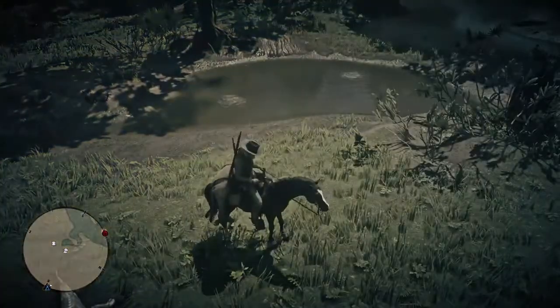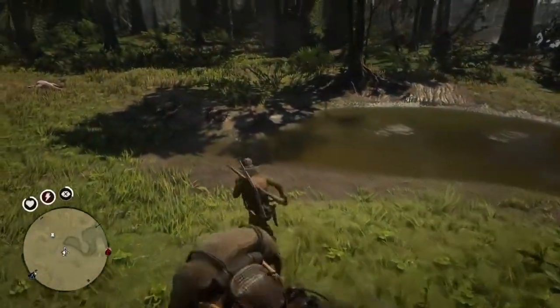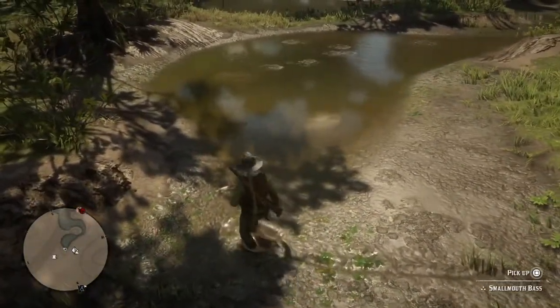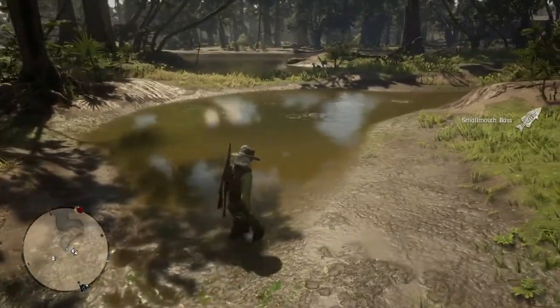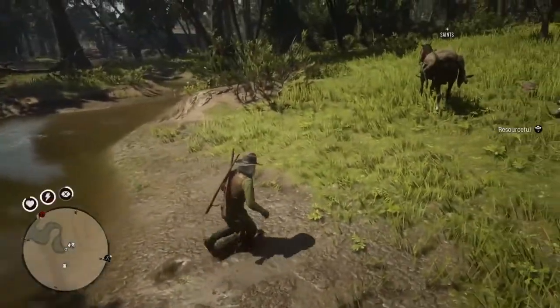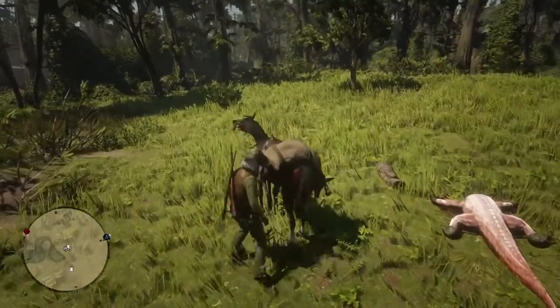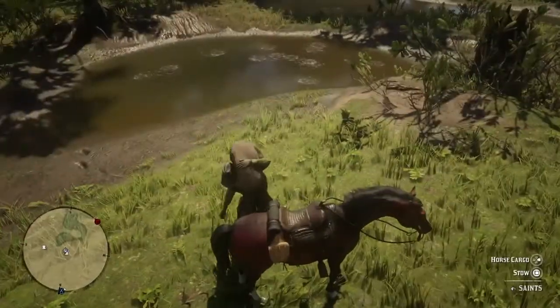I've brought a carriage in here before — it's quite tricky — but there's an old knocked-down log across the way and you can put all your big fish and your crocodile skins on there. But if like in the video you haven't brought one, just put whatever's valuable onto your horse.